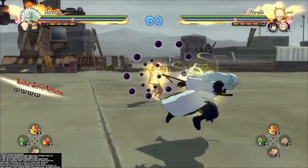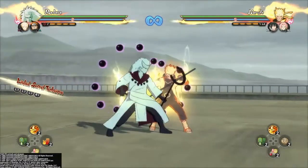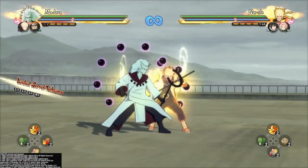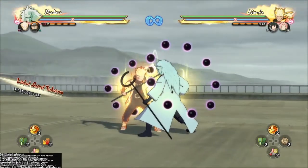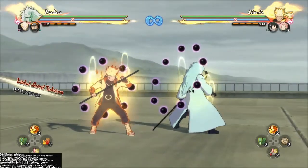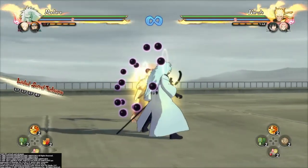All right guys, now we're back. I'm going to be showing you how to do the glitch. All you got to do is do a team ult, and if you have three characters, switch to the right person really fast after you do the team ult. Make sure they're guarding — they have to be blocking for this to work, so you have to bounce off their guard and switch instantly. I spam switch. For three characters you want to switch to the one on the right; for two characters it doesn't matter.